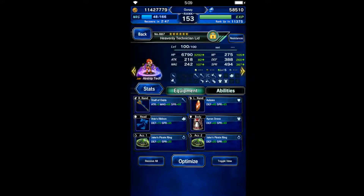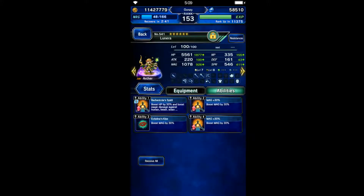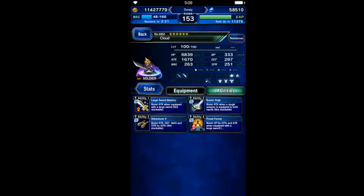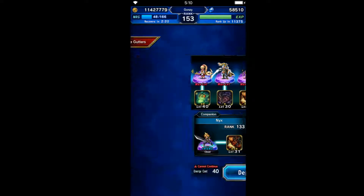Lid is here for her Limit Burst and general breaks on the boss — that's about it. Linear is here to chain. Cloud is really well geared — that's basically best-in-slot for him. Make sure you have the E3 equipped; you don't want to forget that.